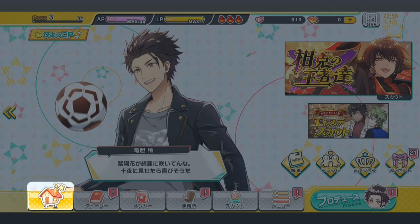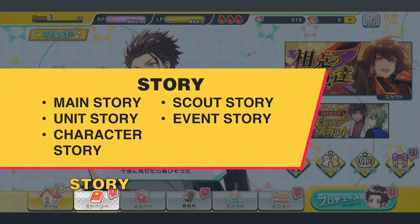Now let's go check out the bottom tabs. I'll go further into details on what you can do in each of these tabs in the following videos in this series. This is the home tab — tap this to go back to your home page. This is the story tab. Here you can read the main story, scout stories, unit stories, event stories and character stories.